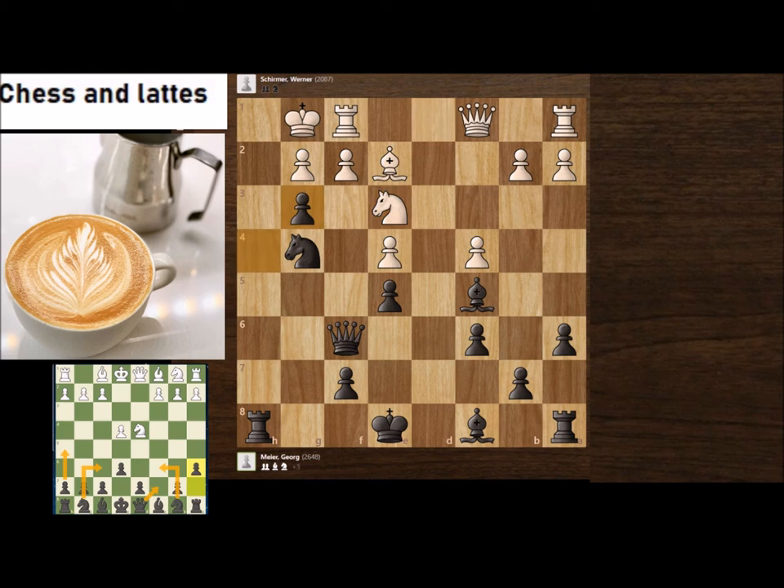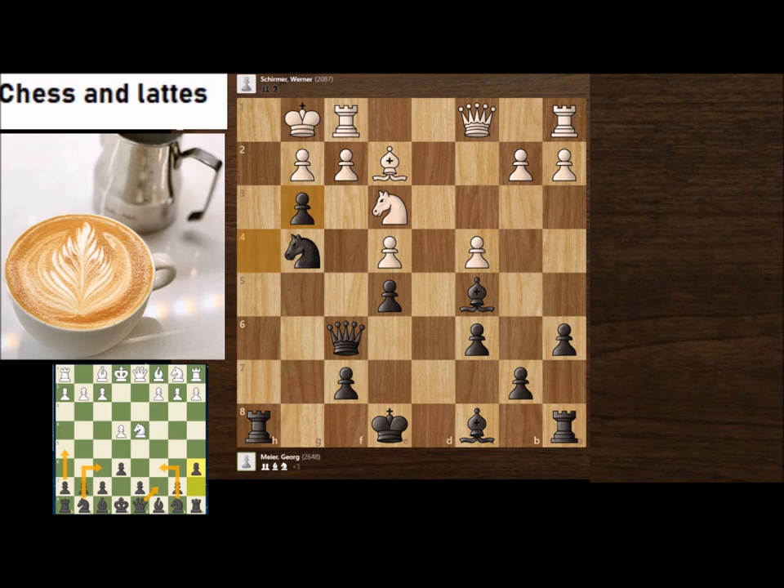In the game, Ne3 and h takes g3 — White resigned. That's our second game. The next video will cover the setup against a different White setup. Thank you very much.